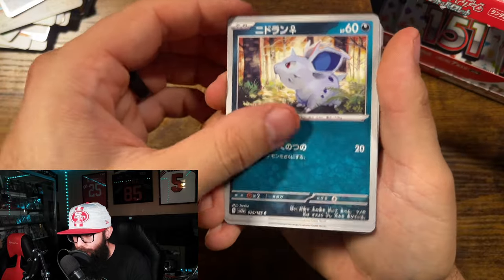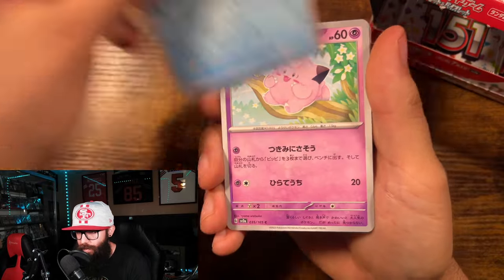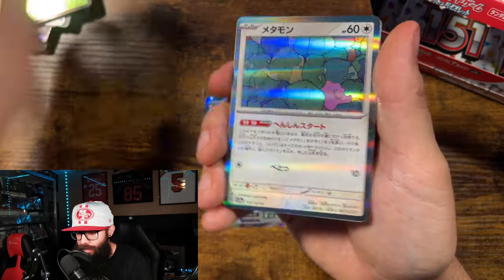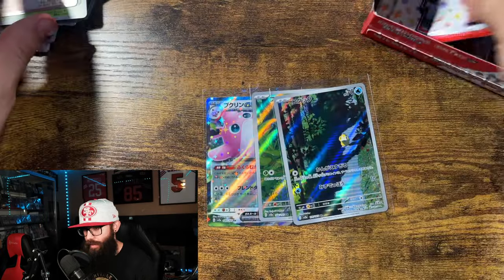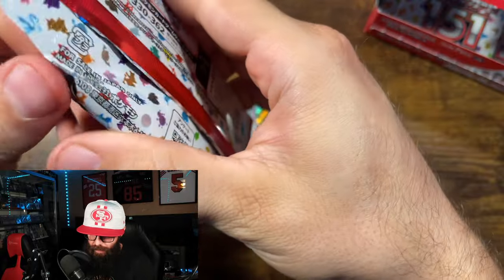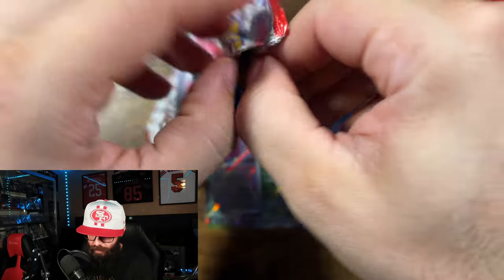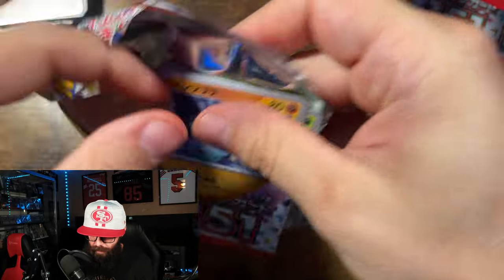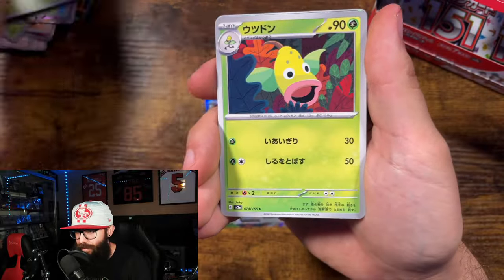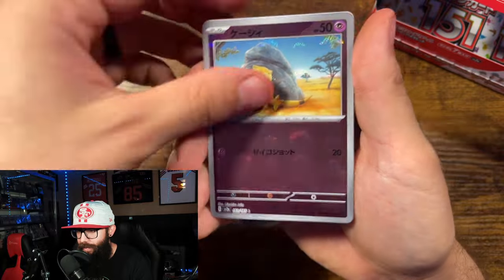Nidoran, Squirtle, Clefairy, Kakuna. Reverse into a Ditto. Let me know if you guys enjoy me ripping packs, or if you would prefer me to stick to sealed collection investing type content.